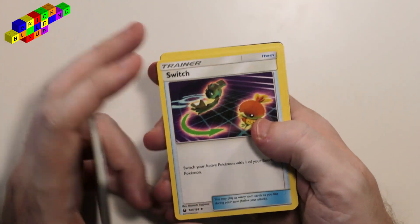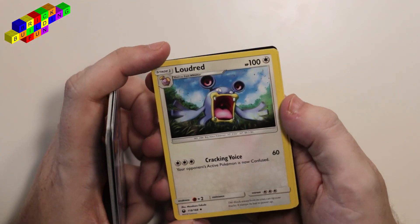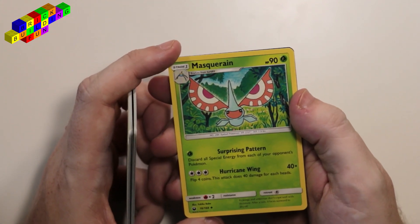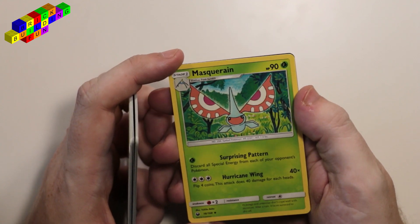Energy — fighting energy. Nice. Switch! That's a useful card. Loud Red — it confuses your opponent's Pokemon. Masquerain. Hurricane Wing — 40 damage for each heads? That could be 160 damage. That's pretty great.